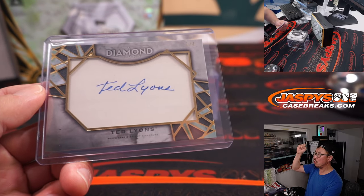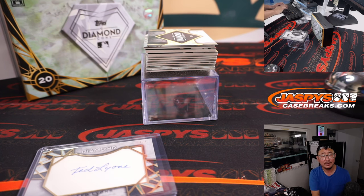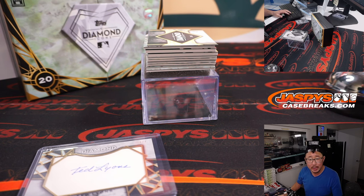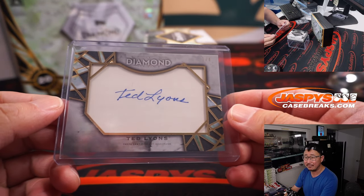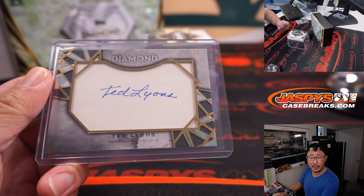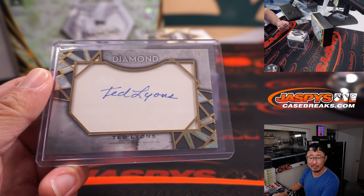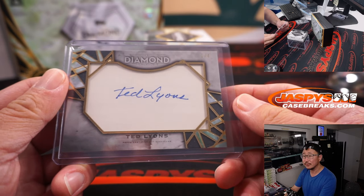All aboard the Big Hit Express! Ted Lyons was an old-school guy I was learning about. He was a pitcher — a pitcher and manager. He was a pitcher between 1923 and 1942, and then 46, probably after World War II, and then was a manager of the White Sox for a couple of seasons, 46 and 48. An All-Star in 39, two-time AL wins leader 25 and 27, and an AL ERA leader in 1942. Got a no-hitter in 1926. Eighth ballot Hall of Famer, inducted in 1955. A career 260 wins, 230 losses, a 3.67 ERA, a little over a thousand strikeouts. His managerial career — not as great — 185 wins and 245 losses. But a Hall of Famer. Congrats, Adam.